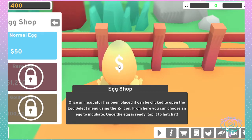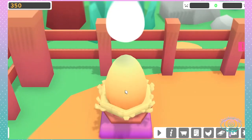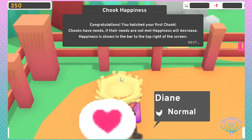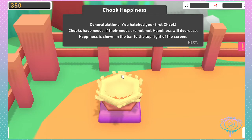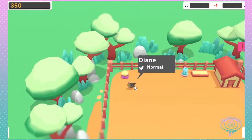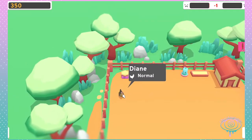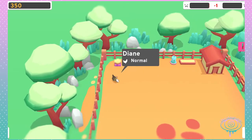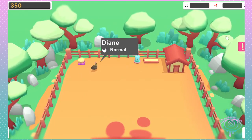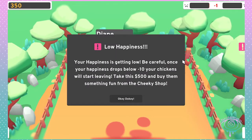The normal egg, the normal egg. Congratulations, you hatched your first chook! Chooks have needs, and if needs are not met, happiness will decrease. Zoom up here - his name is Diane. Right now they're not happy. Your happiness is low, be careful. Once your happiness drops to minus 10, your chickens will start leaving.